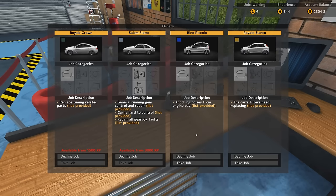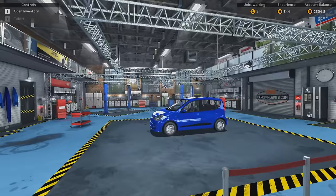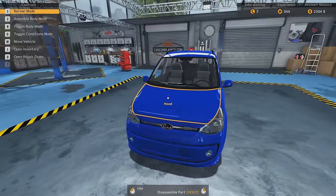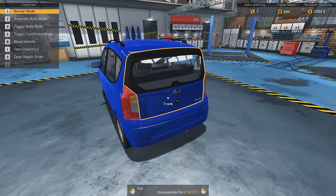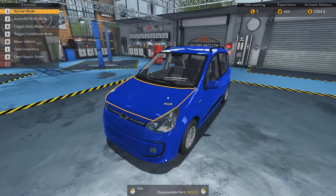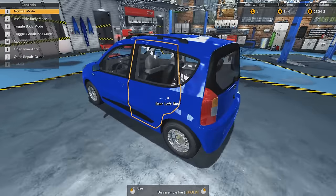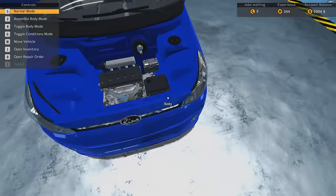Let's get another Reno Piccolo. Knocking noises from engine bay — ooh, that sounds bad. It sounds really bad. Reno Piccolo. All these cars sound like they're Italian or something. It's sort of like a Fiat Panda, isn't it? I don't know. Anyway, there's something seriously wrong with the engine, I guess.